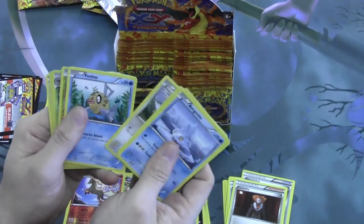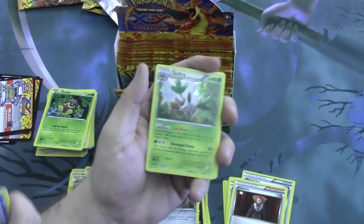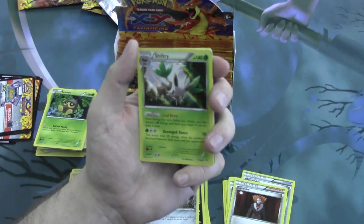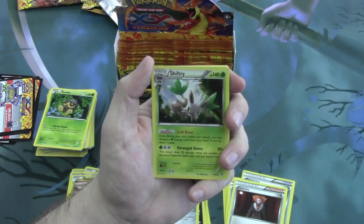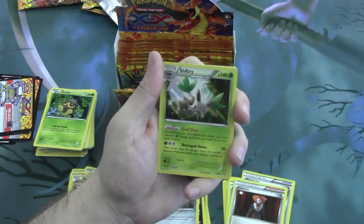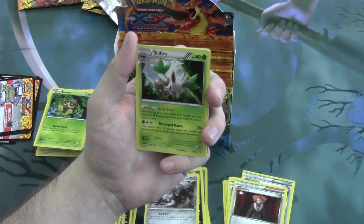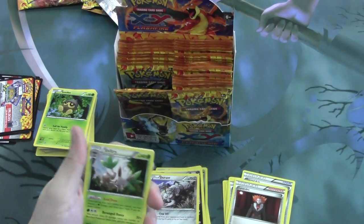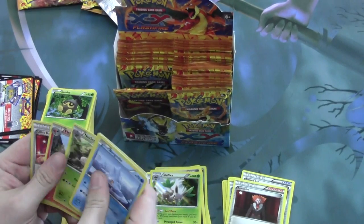Next pack. Our reverse is a Heliotile and our rare is a Holofoil Shiftry. The ability Leaf Draw: once during your turn before your attack, you may discard a Grass Energy card from your hand — if you do, draw three cards. That's not bad. Durant's Dance does 20 damage times the number of benched Pokemon, both yours and your opponent's. The draw power is pretty nice.